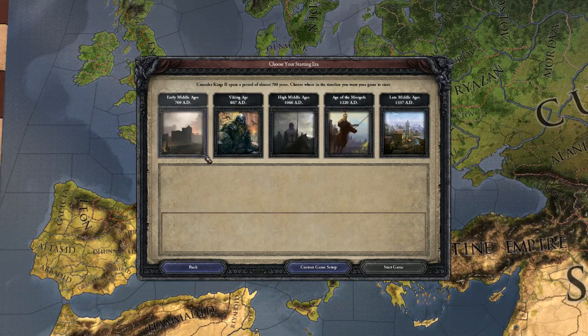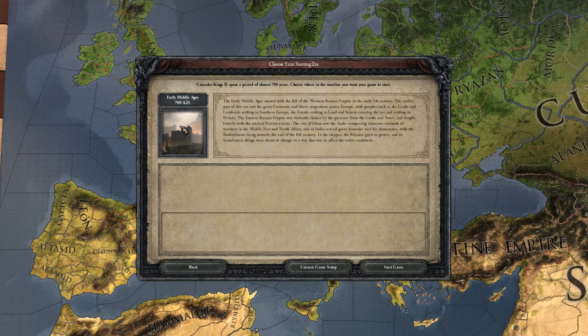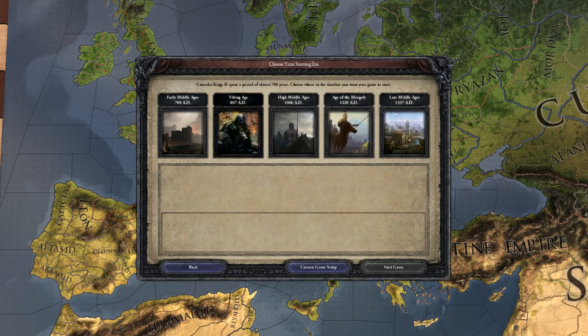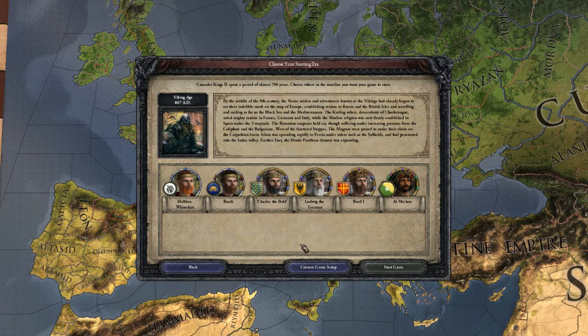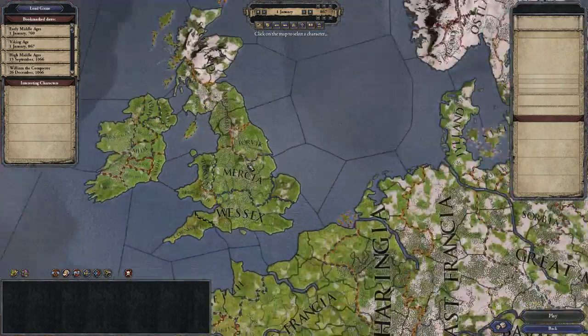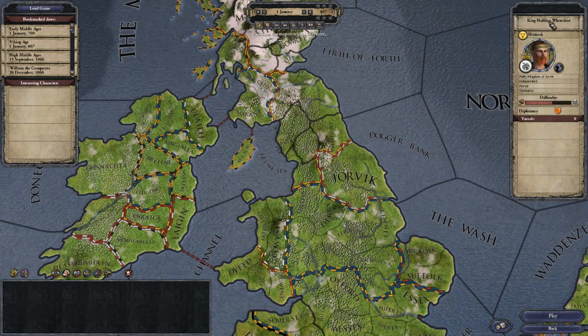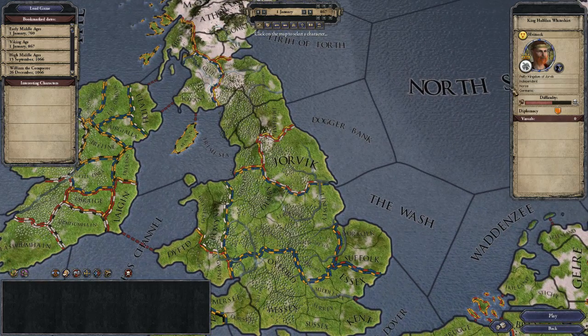Let me get rid of the Steam Overlay here. We're actually going to start in the early Middle Ages, I believe. It started with the fall of the Western Roman Empire in the early 5th century. The earlier part of the era saw the great Germanic and Slavic migrations across Europe with peoples such as the Goths and Lombards settling in Southern Europe. But I think I'm more comfortable with the Viking Age, because I enjoy playing as Jorvik — the petty king of Jorvik — which has King Halfdan White Shirt, which is perfect for me. So let's go ahead and start that one.